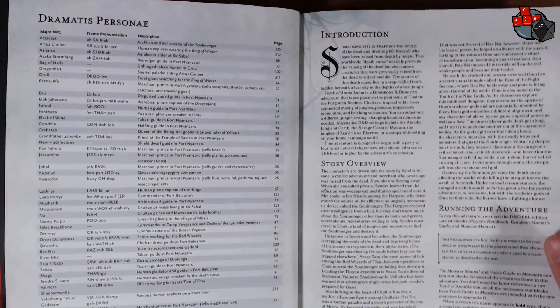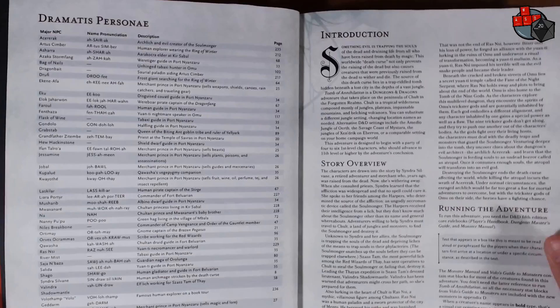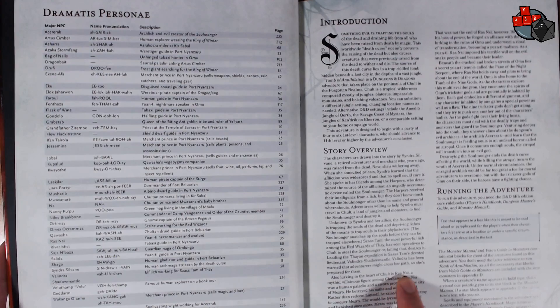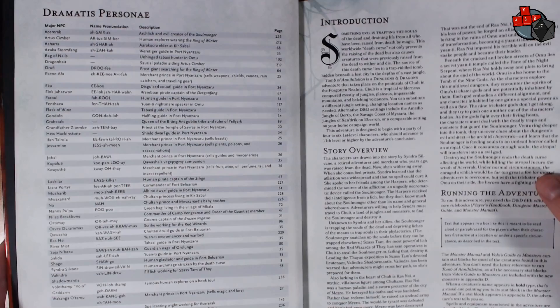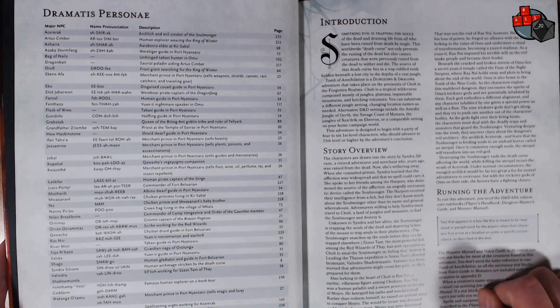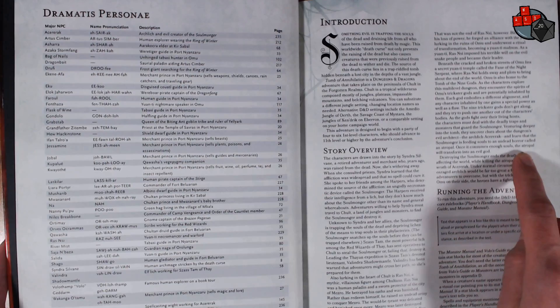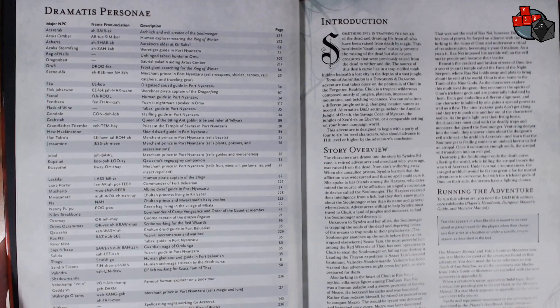In the story overview, the Yuan-ti are definitely heavily involved, as is a guy named Ras Nsi. Chult is a very tropical jungle type of region. Then you've got Acererak involved — he is the one who sets things in motion. He has found this Atropal, an object that consumes souls. There's a Soulmonger that is feeding the souls to the Atropal, and when it consumes enough souls, the Atropal will transform into an evil god. So the goal is to destroy the Soulmonger, not actually to defeat Acererak — although I think the players can encounter him.